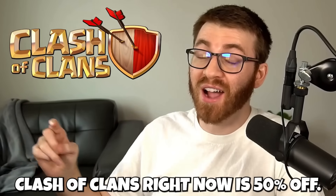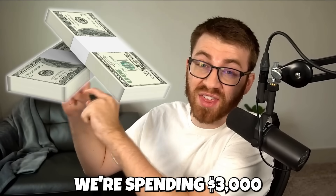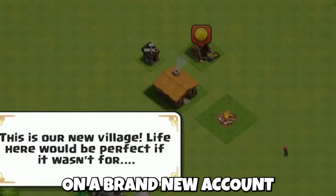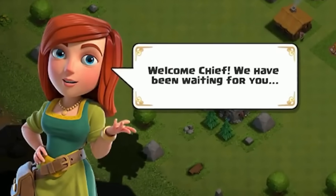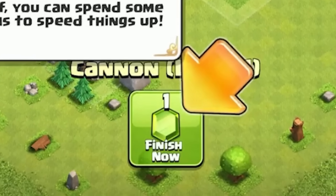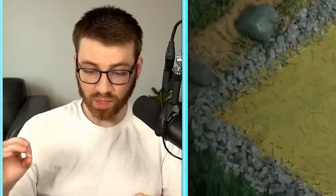Everything in Clash of Clans right now is 50% off, so today we're spending three thousand dollars on a brand new account to see how far we can get with everything being cheap. Loading onto the game, first building in, and it wants me to gem — we are not gemming. We're gonna be a frugal gemmer here. We're already doing our first attack as well.